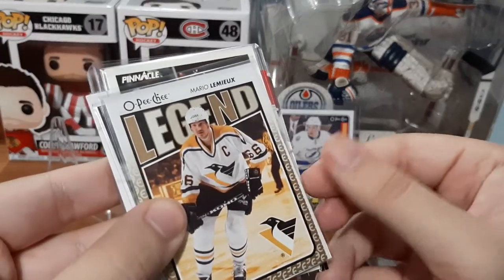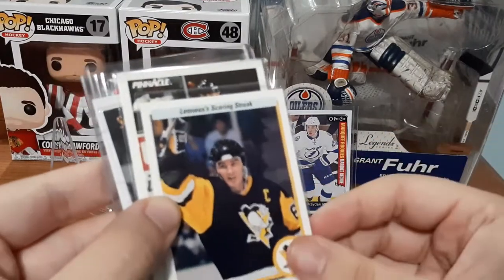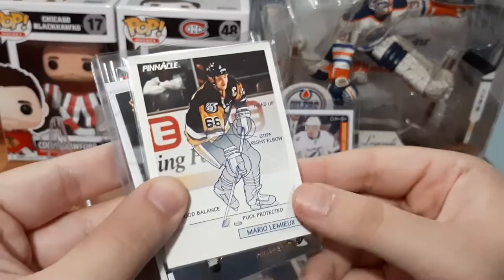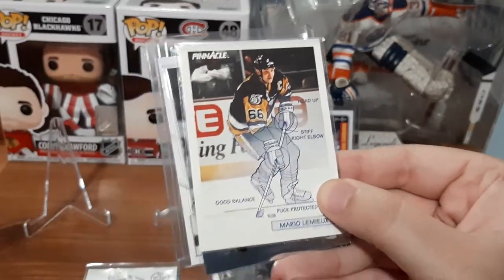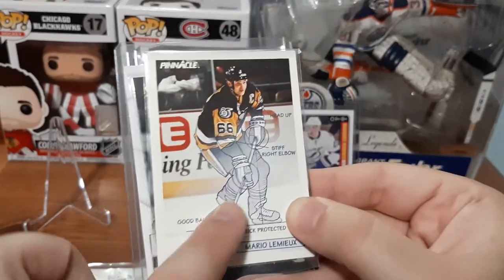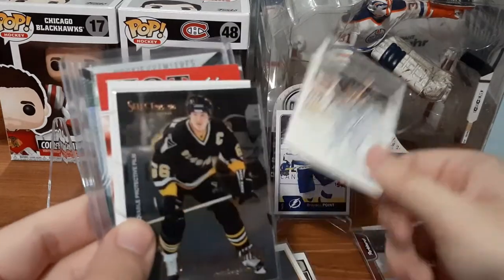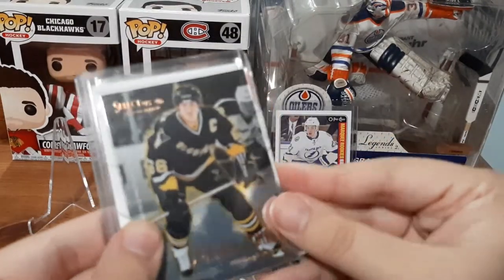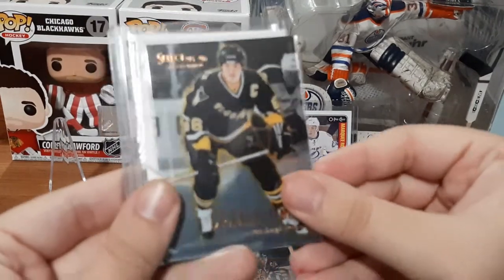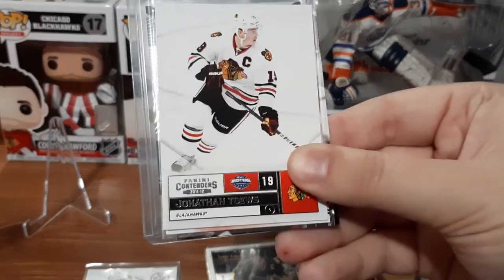We have a Mario Lemieux Legend O-Pee-Chee card — that one looks really nice. Another Lemieux scoring streak. Another Lemieux. Is there one pack that's all Lemieux? That would be awesome — Pinnacle — this one's really cool, I like the artwork. Yeah, we had one full pack that was Mario Lemieux — that's awesome. This one's Select 95-96, that looks really nice. That's awesome because I don't have any of those Lemieux cards for my Lemieux collection.